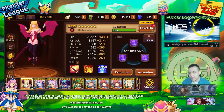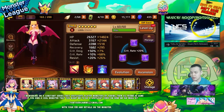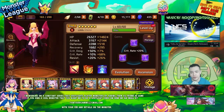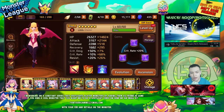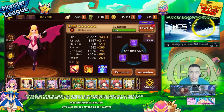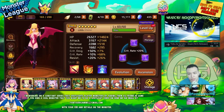Think of it like this: if you want a monster to farm Golem Speed 7, you definitely want that monster to do enough damage to kill enemies, and you want it to be relatively tanky so it can survive, sustain, and clear the level. You definitely want to have a balance of pretty much everything when it comes to dungeon farming.